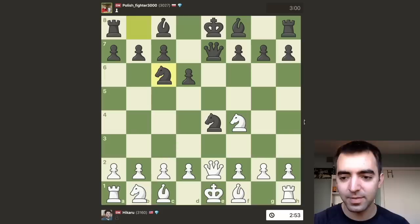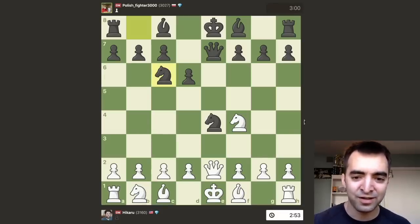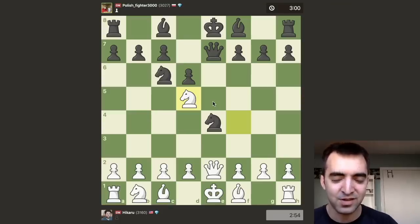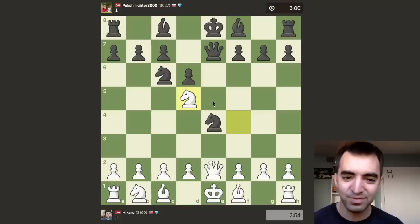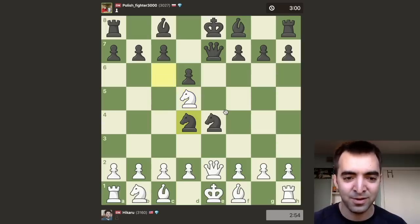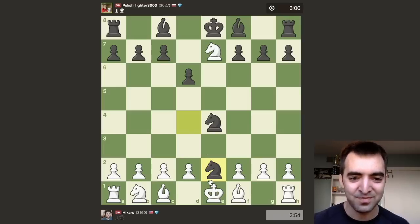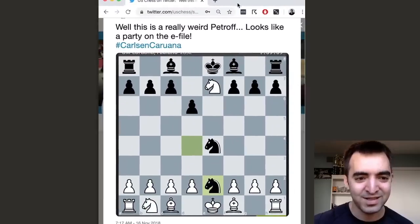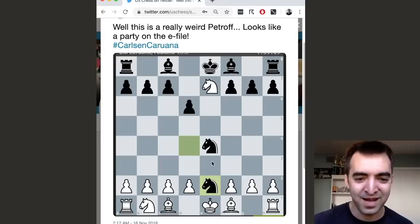Duda went for knight to c6, and then Nakamura played pawn to c3. Now I should address what would happen after knight to d5. This position actually occurred in last year's World Championship match between Carlsen and Caruana, with Caruana playing the black pieces. At first it looks like black's in big trouble because the queen's attacked, and wherever you move the queen, you're either going to lose the knight or the c7 pawn. But black has a very nice move, which Carlsen did play — knight to d4 — counterattacking White's queen. The queens got traded, and for a brief moment all three knights ended up on the e-file. I was actually taking over the US Chess Twitter feed and tweeted it was a party on the e-file for the knights.